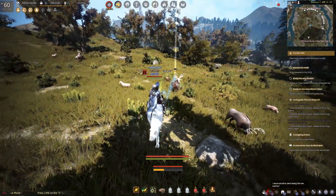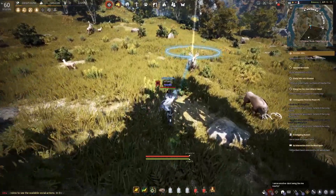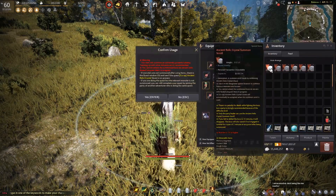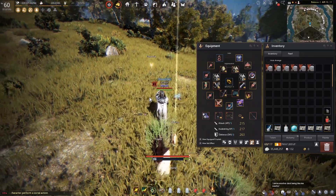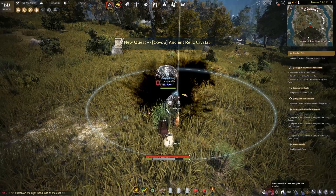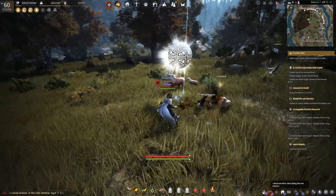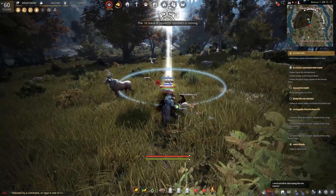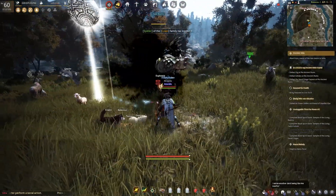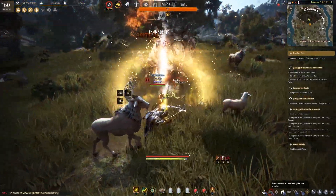We have reached the location where the summoning point is. You may want to park your horse slightly away, then go to the exact spot. Once you're at the exact spot, open your inventory, right-click the scroll, and select yes. This is the summoning process where the relic boss will be summoned. There are three bosses and I'm going to show you each of them one after another. Let's go through this process together so it's easier to understand step by step what to expect.